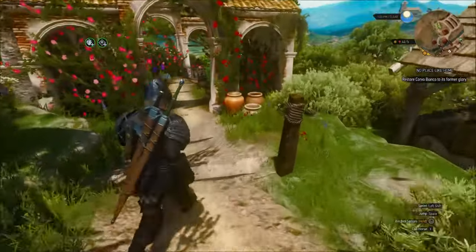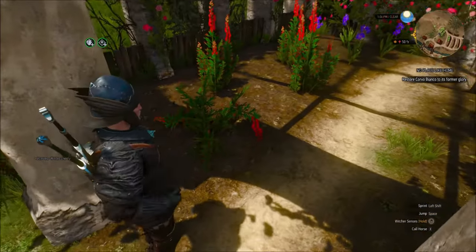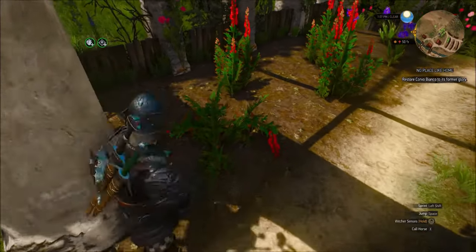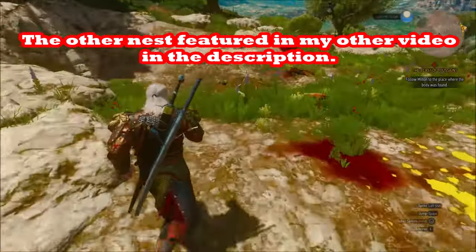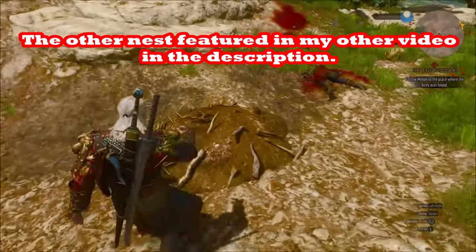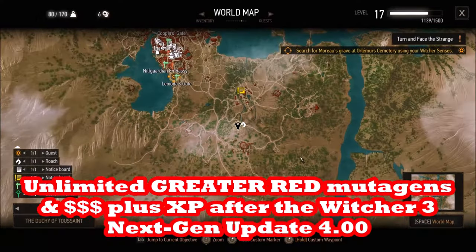Red is the most valuable mutagen. Now this nest, unlike the other nest I showed you, is not as good for money — you're going to get about half as much money from the greater Perun runestone as opposed to the greater Axiglyph in the other nest. I'll show you the location of the other nest after we're done with the fast forwarding through it.